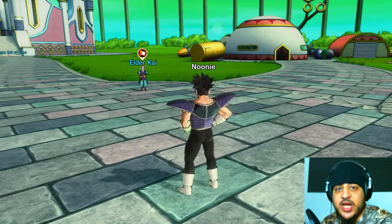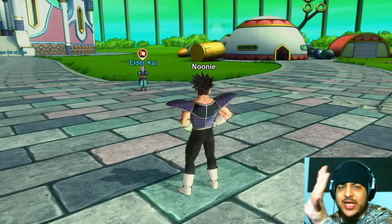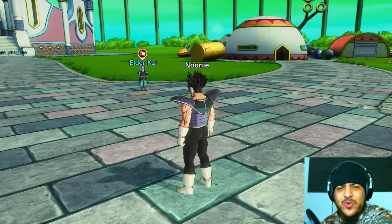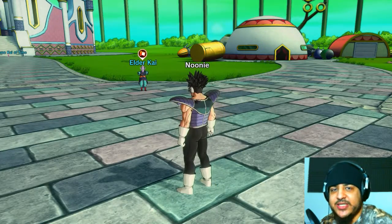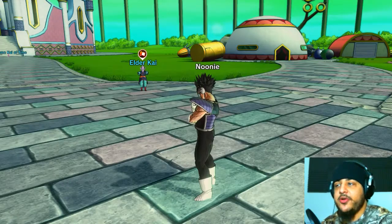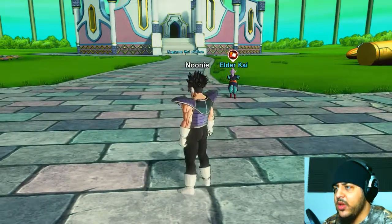My webcam is on a different side now. I noticed when I would watch my videos back I would be blocking my character's life gauge. I figured the top right there's nothing really over there except the names of my moves, so I put it there so you can actually see more of the screen.